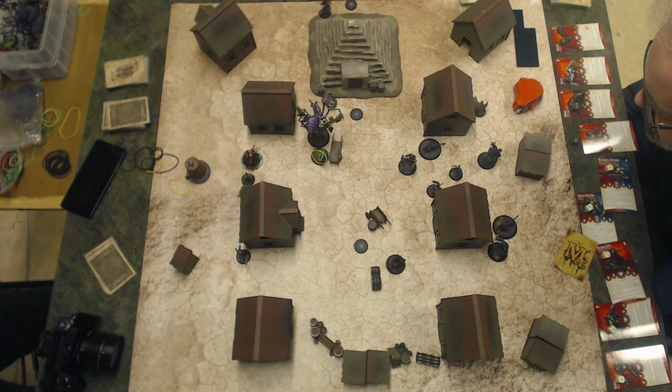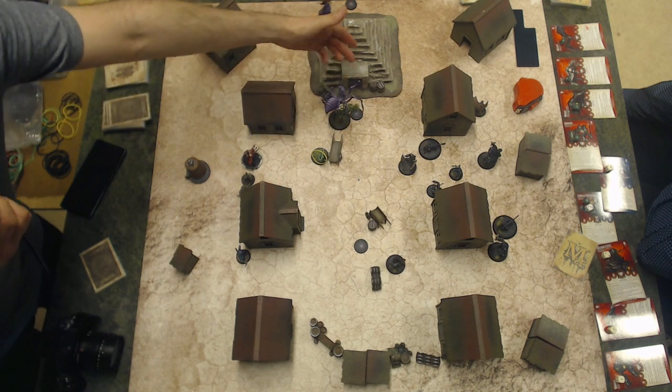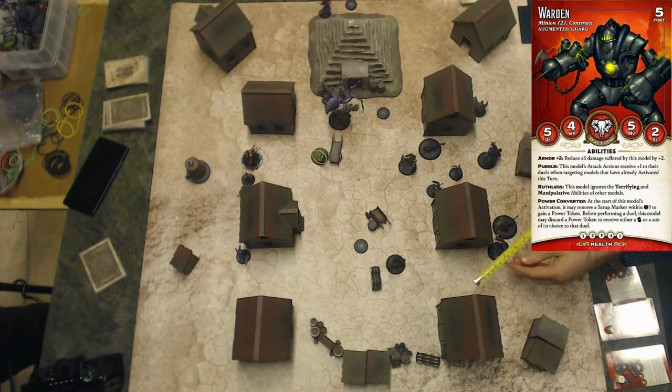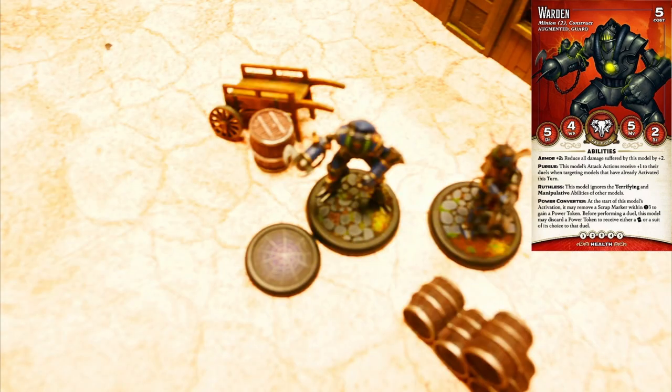Sadly, the Yorugumo didn't have time to activate. Yorugumo activates. First action, move. Second action, interact with the main objective, pushing it 2 inches forward. The Warden activates. He makes 2 walk actions. And then bonus action, transfer power to push an additional 2 inches. This reaches the objective.